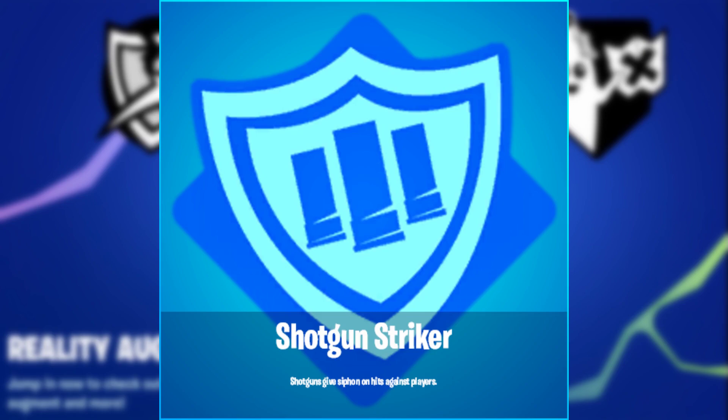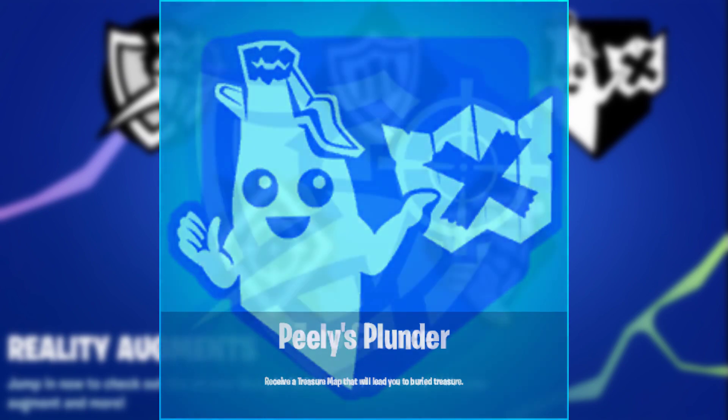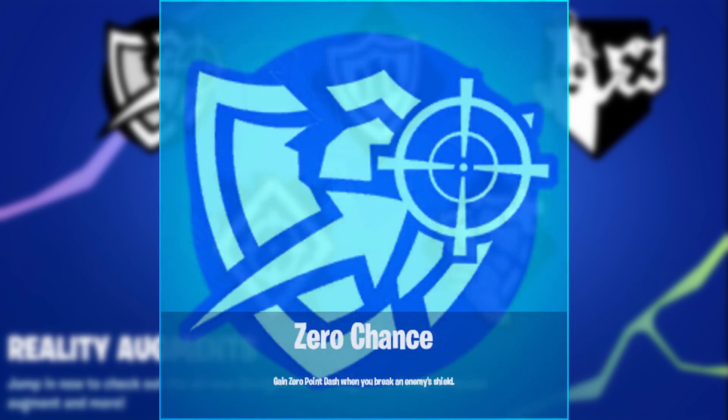These are the ones that are disabled in competitive, or at least I hope they are. The next one is Peely's Plunder — they brought back the treasure system from the pirate season. You receive a trail map that leads you to buried treasure. You'll see a marker and can follow the trail until you find an X on the ground, then use your pickaxe to dig it up and find some legendary loot, which is pretty dope.